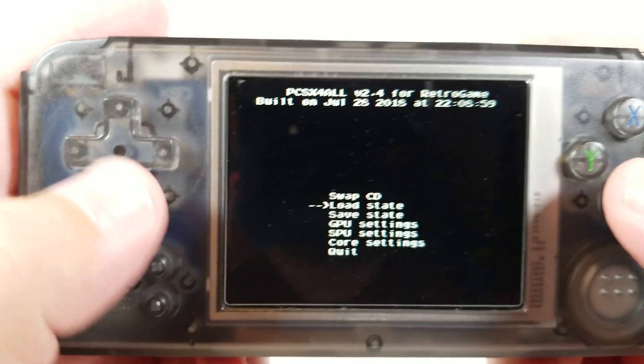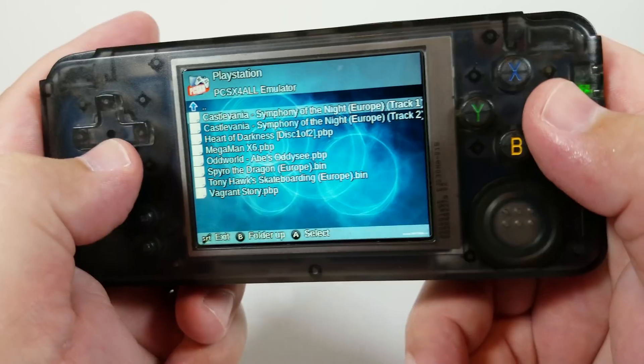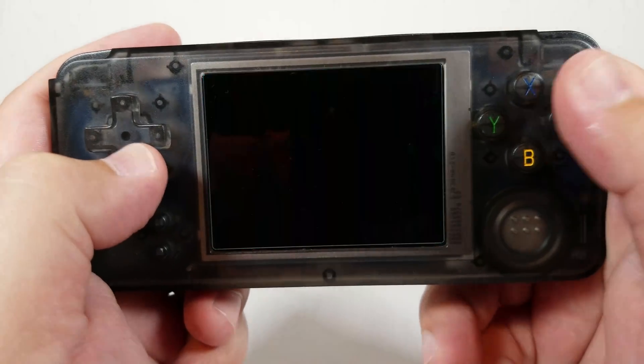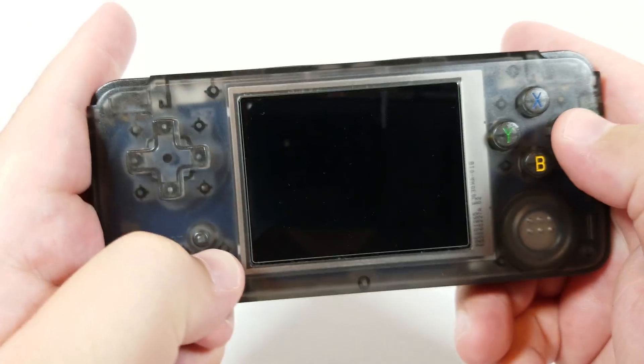Anyway, that runs well. Let's go ahead and quit out of this and load up Tony Hawk. This is also the European version in .bin format, so we will be able to jump straight into a save state.